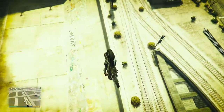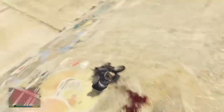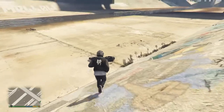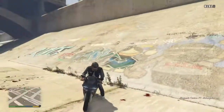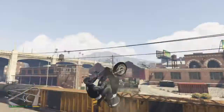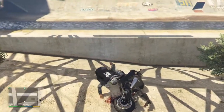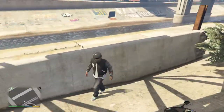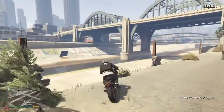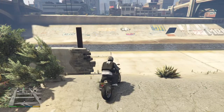I failed that one because I tried to do the backflip and the spin at the same time, which I'd never tried before, and I didn't have enough speed. That makes me look pretty bad, but you might be better. Anyway, this was the tutorial on the easiest stunt I know — the stunt at La Mesa.